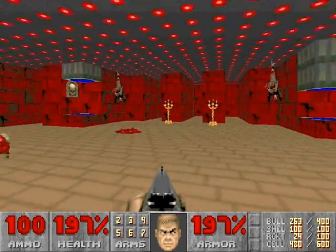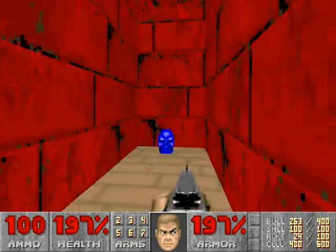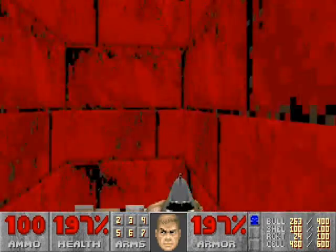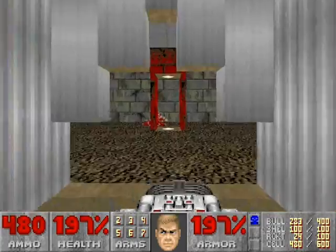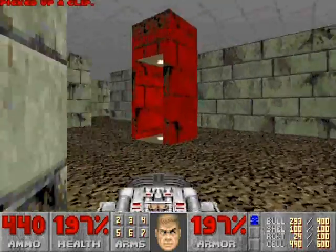To the left of that switch that we flipped is another switch, behind another crushing ceiling. That will lower down the blue key. To the left of the blue key is another switch, which this one will lower down the chaingun. Now we'll exit back out of this room, but be careful — to the right is a Baron of Hell that will be released.